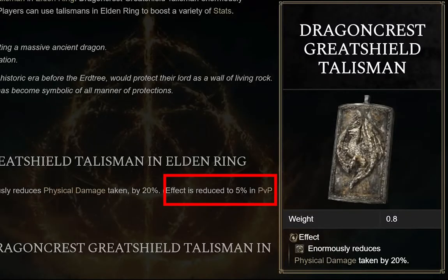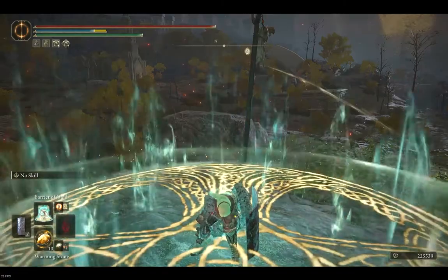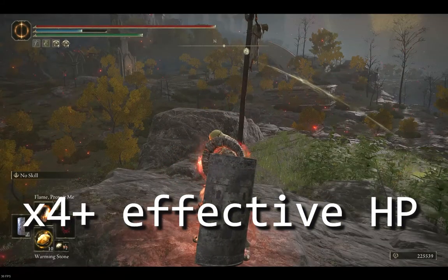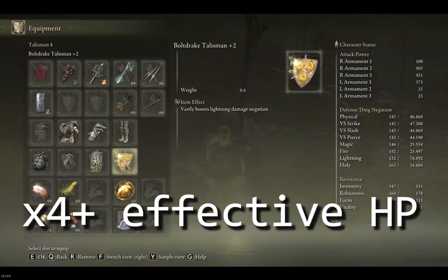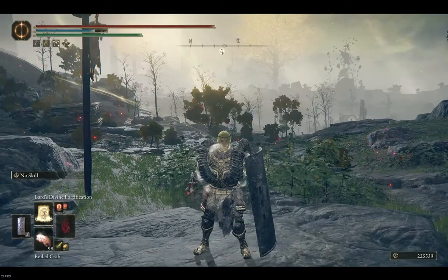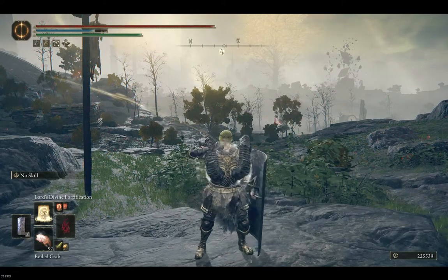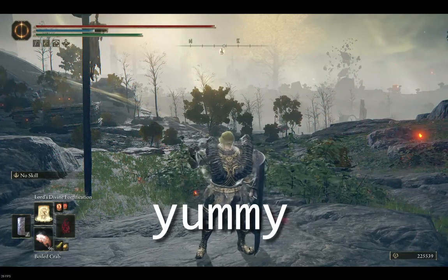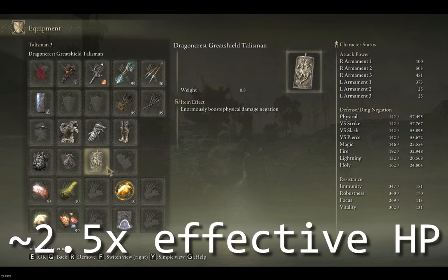Note that I am discussing PvE here — many sources of damage negation are heavily nerfed in PvP. In addition, PvP opponents can abuse the bug of instant weapon switch to gain a damage type you are not resisting. Yes, it happens without any animation. Yes, it is a bug, even if it worked like this in all the previous FromSoft games. Unfortunately, this game isn't perfect, no matter what FromSoft fans would say.